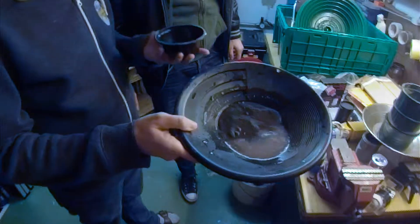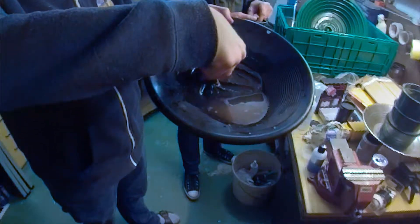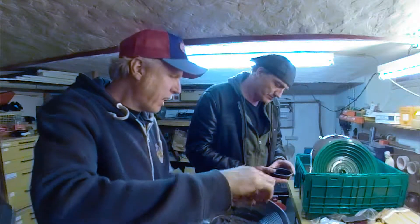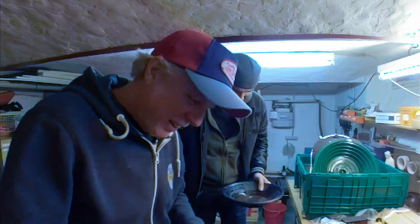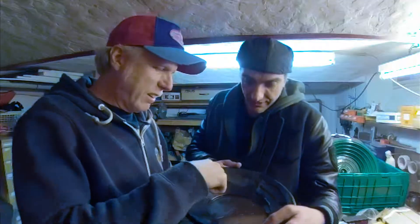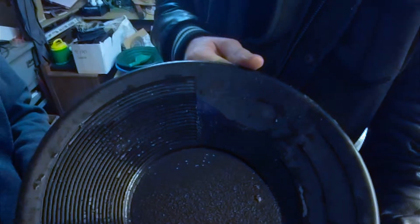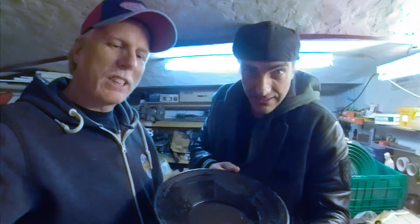Look at that, look how thick that is. So much black sand, man. It's crazy. And then look at that — a couple of little nuggies. Well, you can say a picker because you can pick it up. Another one? Pretty good. Look up here, how much is inside. I can count one, two, three, four, five, six, seven, eight, nine, ten, eleven, twelve pieces — small pieces of color. But there's much more down below.